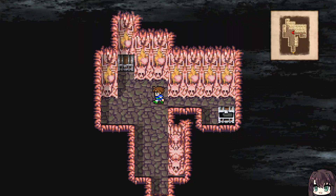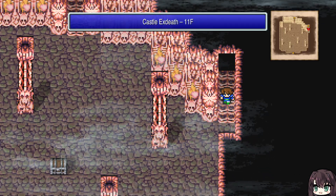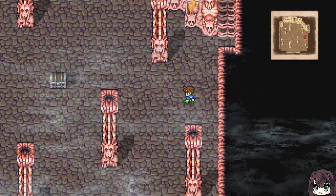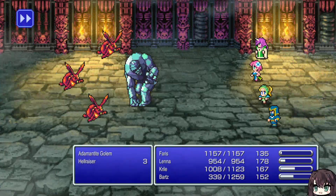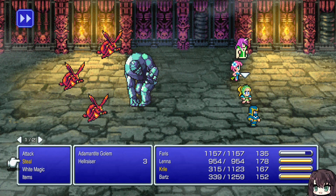Partisan — which is a very good lance. Fuma Shuriken — which is the most powerful throwing item. This does a shit ton of damage.